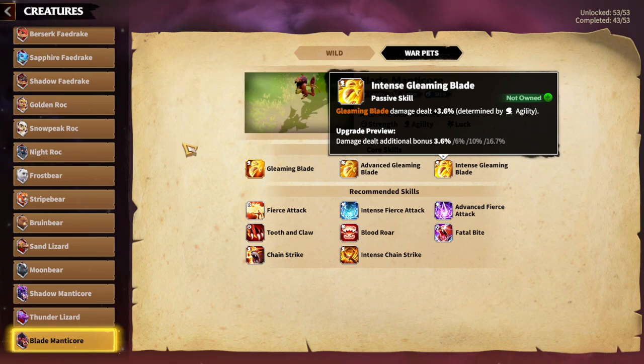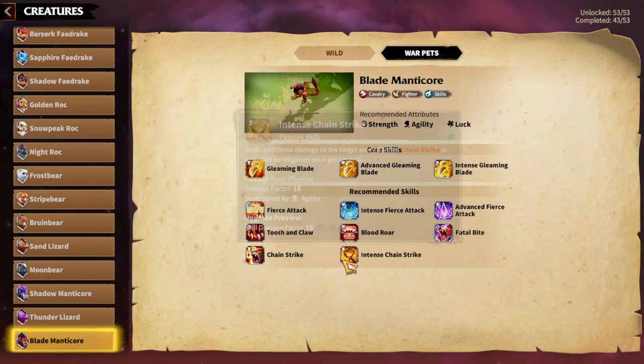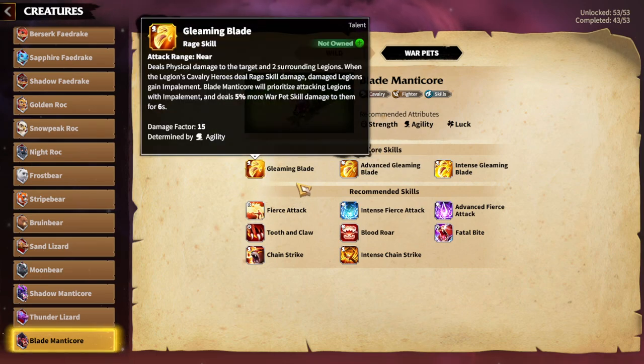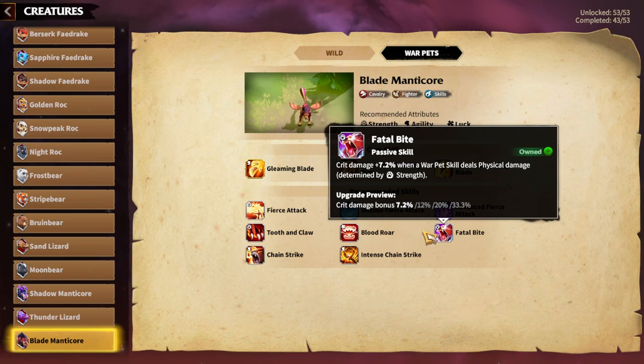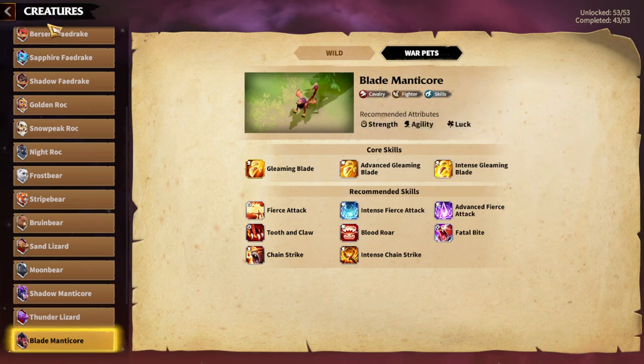If you take all core skills, you'll only have one available agility skill slot since two of the main skills are agility — so it's your decision. Fatal Bite is great, but I won't go for Chain Strike or Intense Chain Strike — Chain Strike synergy won't be great here because it's a cavalry warpet dealing damage mainly through skill. With the core skills — Gleaming Blade and First Attack synergy — I think Fatal Bite is also fine as a universal skill for fighter warpets.